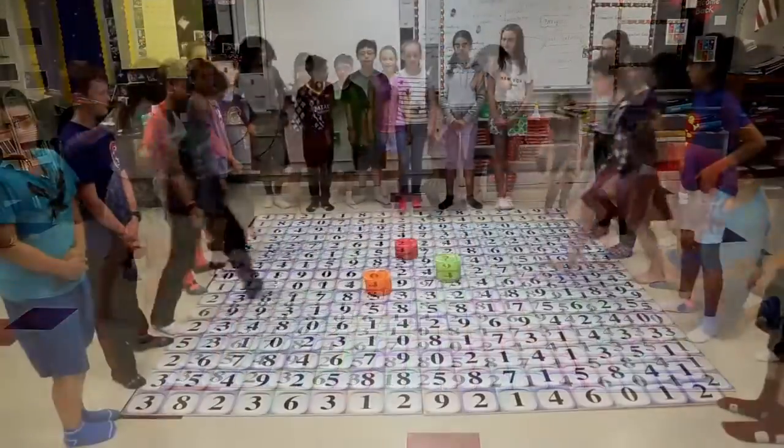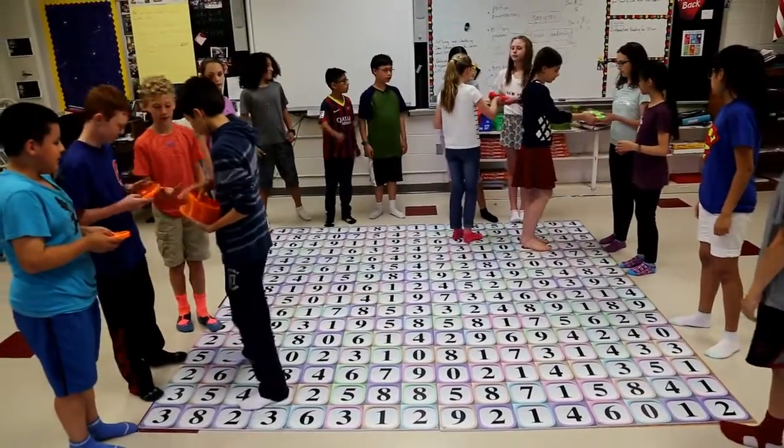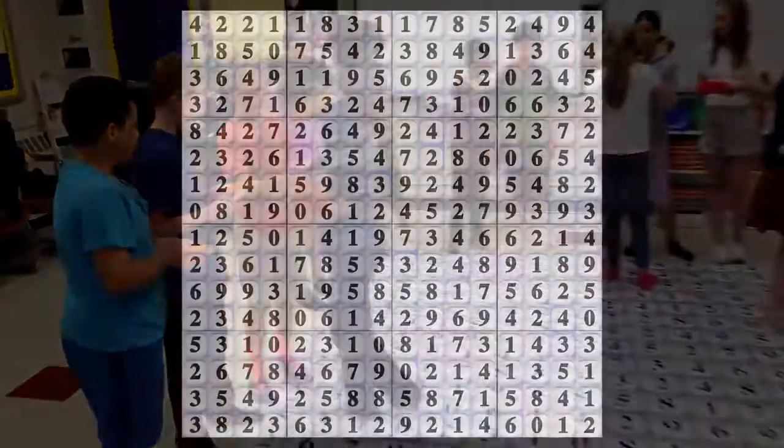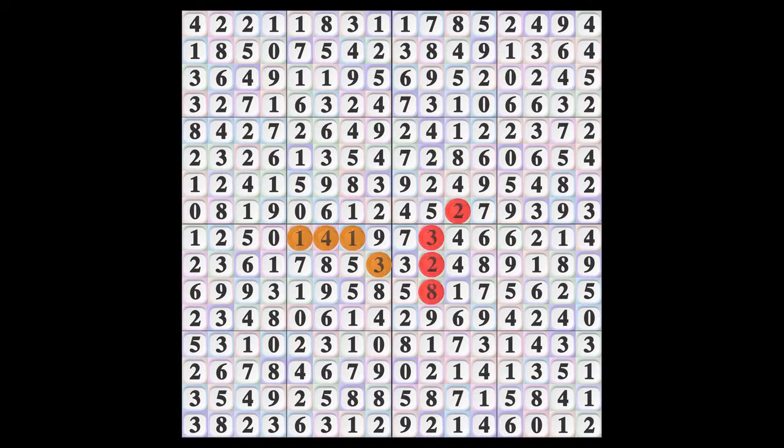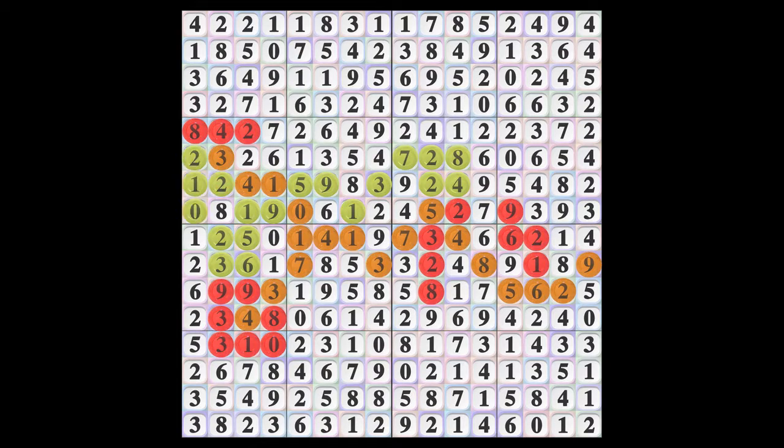After the boards are laid out, players break up into teams and then each team gets their own color chip. One thing to note is that we're demonstrating this game with a four chip limit, which means that each team can only play up to four chips during a turn. The objective of the game is to be the first team to create a math winding path of numbers that connects one side of the board to its opposite side — it can be left to right or top to bottom.